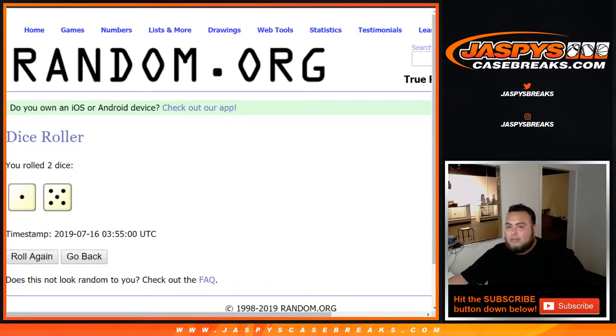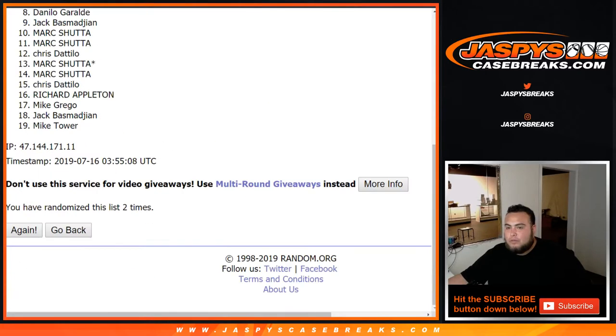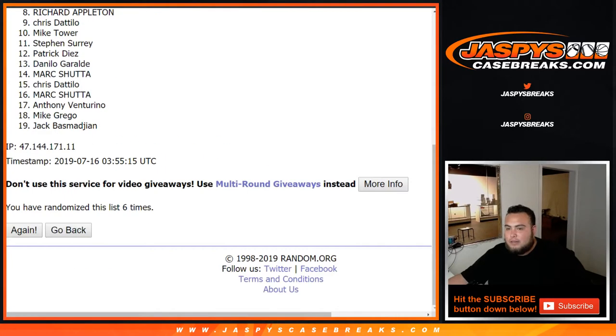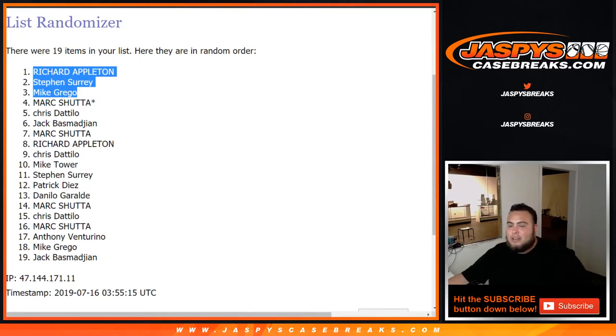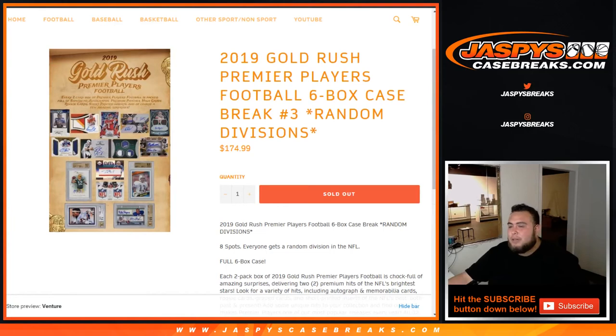Six times — one, two, three, four, five, and six. Six times. Richard, SKS, and Mike Grego. Look at that — top three. And there you go, you guys will be in the random divisions six box case break. So there you go. And that is the break, guys. Coming up next — Premier Players Football, six box case break, number three, random divisions.